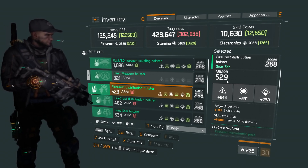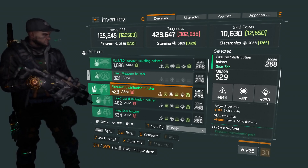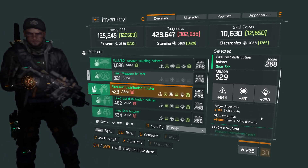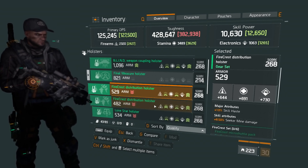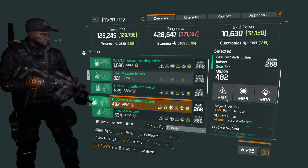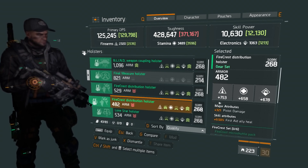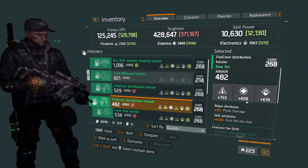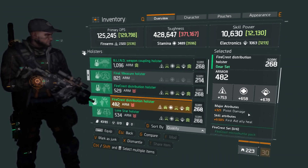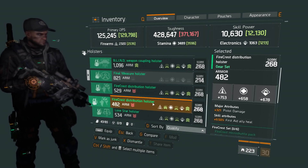The second holster is a Firecrest at 529 armor, 644 firearms, 691 stamina, 730 electronics, with 10% skill haste and 8.5% seeker mine damage — I could reroll some of that. The third Firecrest holster has an armor rating of 482, 753 firearms, 658 stamina, 678 electronics, with 321 pistol damage and 9.5% first aid ally heal. I would definitely reroll some of that.